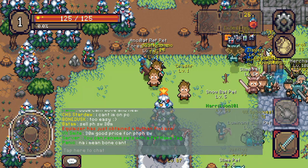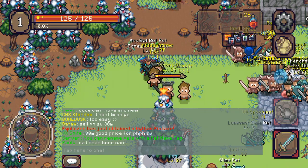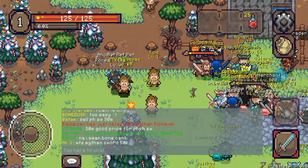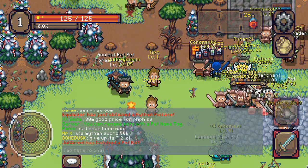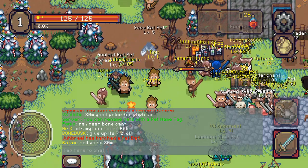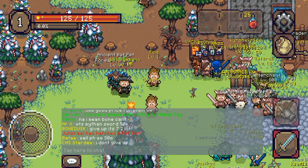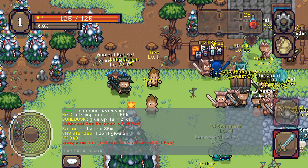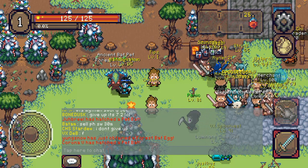First thing I'll start with is controls, your HUD and controls. In the middle of your screen is your player. On the bottom right you've got important buttons: the top-right button is your interact button for opening doors, mining, picking stuff up. The bottom-right button is your attack button — tap once to attack or hold to continuously attack. In the top right of your screen you've got your settings and your inventory.